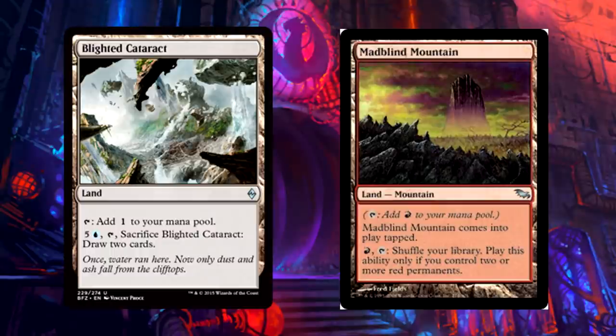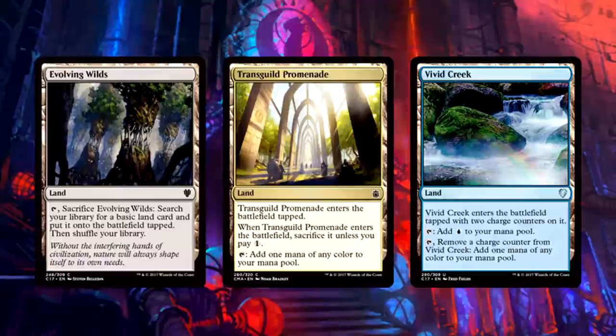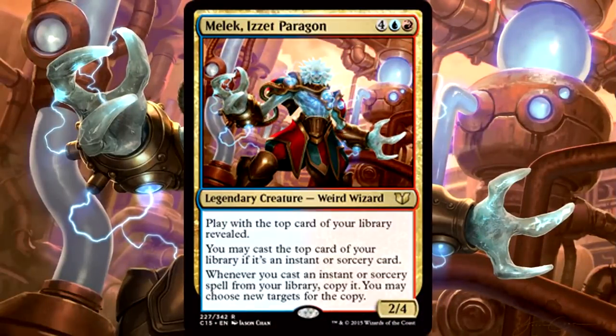This version of Melek includes 37 lands. We have a pair of value lands and Blighted Cataract for card draw, and my favorite land in the deck: Myriad Landscape, so you can keep shuffling your deck to find the best top card for Melek — simple but beautiful. Getting two red permanents isn't as difficult as you think. For fixing lands we have Evolving Wilds, Transguild Promenade, and Vivid Creek — standard stuff, all a penny. For dual lands: Highland Lake, Izzet Guildgate, and a couple new deserts — Deserts of the Fervent and of the Mindful — great for cycling. Then just add 17 Islands and 11 Mountains for 37 lands total.